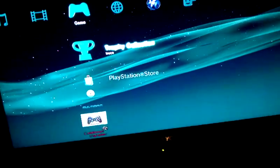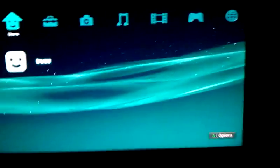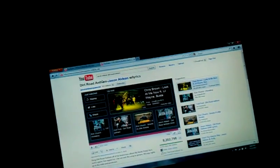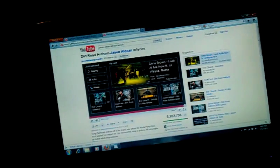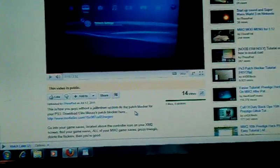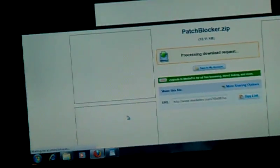Now do not click on the Modern Warfare 2 game. Go over to your computer. You're going to go to my YouTube channel, which is iTruthFrat. You should have already downloaded the patch blocker. When I upload this video I'll go ahead and give you the new download link. Let's go ahead and download that — it'll be patchblocker.zip.